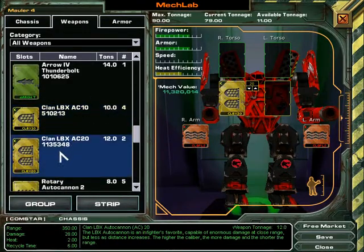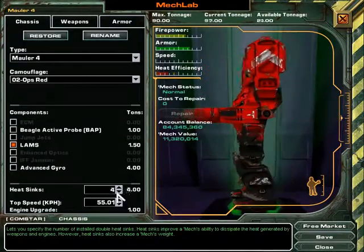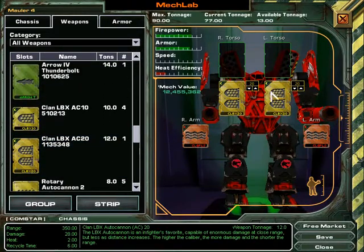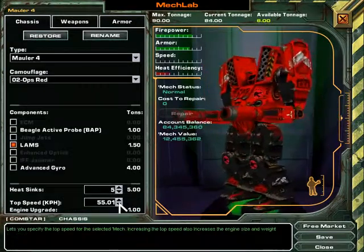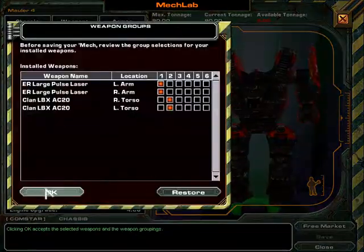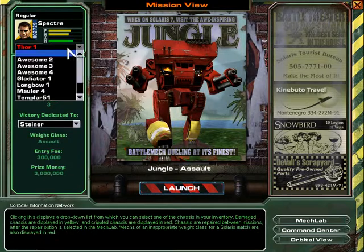Yeah, the Mauler — 2LBX20s. No heat sinks, and I think I will need a little speed because... well, some manoeuvrability really helps. 70 kph and no heat efficiency. I have no idea if this is a good idea but I'm gonna do it anyway.